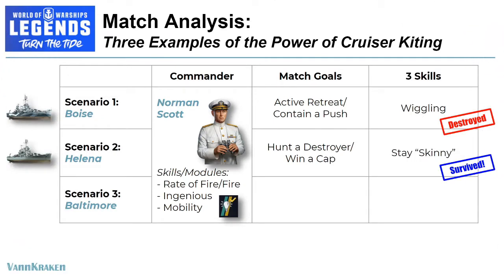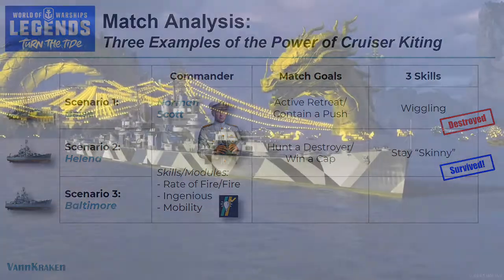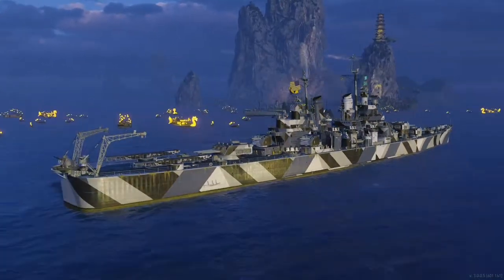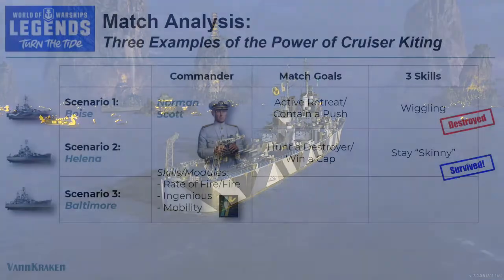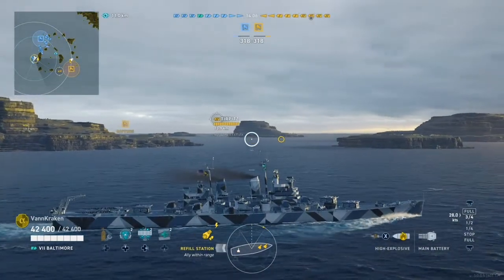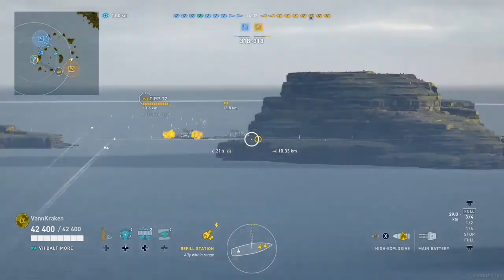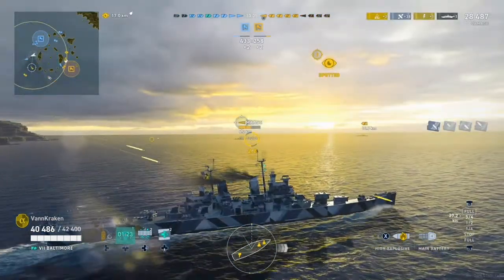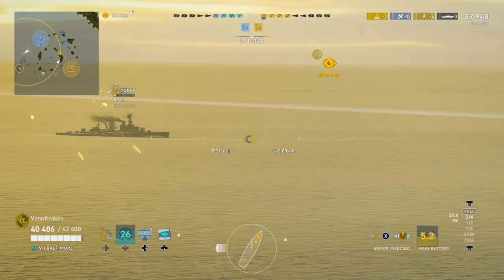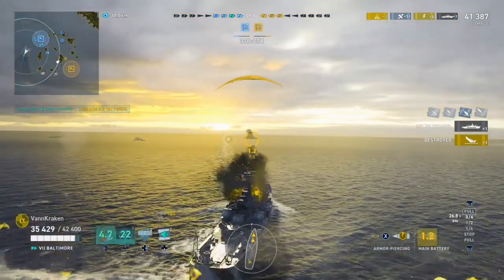Now that we've had a chance to review two matches and two different and very useful kiting skills, the time for the main event has arrived. We've been waiting since the intro of this video to see if our tier 7 Baltimore, the namesake of our class and again under the command of Norman Scott, can survive a very difficult encounter on Haven. It's going to be a tall order, but we have wiggling and staying skinny on our side and just might have one more vital kiting trick up our sleeve. Over the course of the first half of this match, we do our level best to protect our team from a push on the west flank — a popular channel for capital ships to travel with open space for destroyers to roam and provide a screen. After successfully whittling down a Mogami and dispatching a distracted broadside York for a kill, we set the stage for our last stand on the two line with about eight minutes to go in the match.